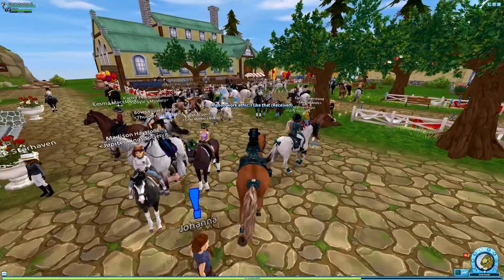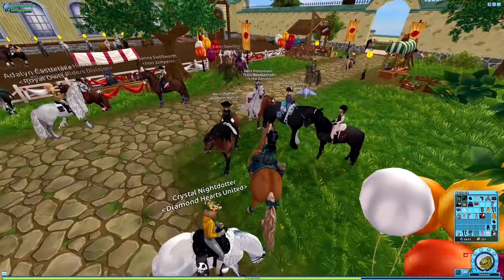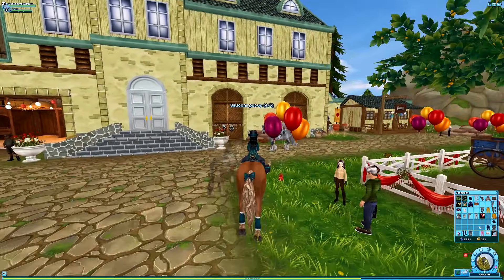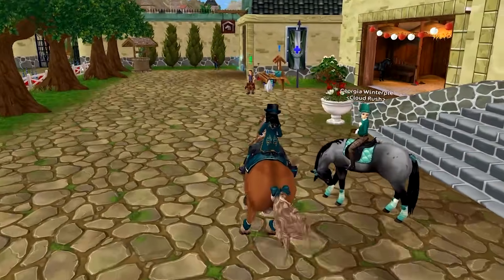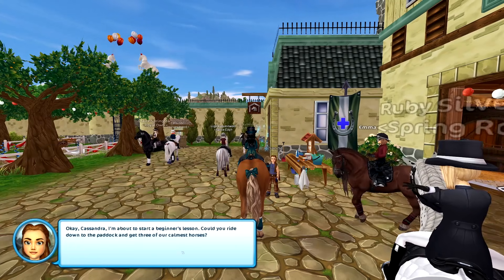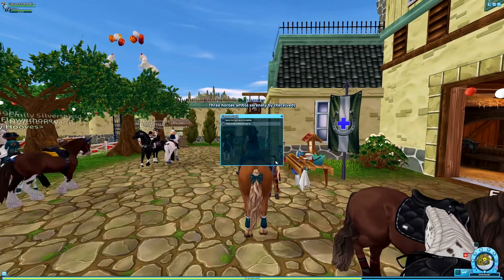I'm skimming through the quest dialogue because I've read it quite a few times - this is not my first rodeo, I've probably done this at least three times. I also made a video last year that you guys can check out about the open house. The quest has Joanna asking me to ride down to the paddock and get three of the calmest horses, putting vitals on them before letting them out.